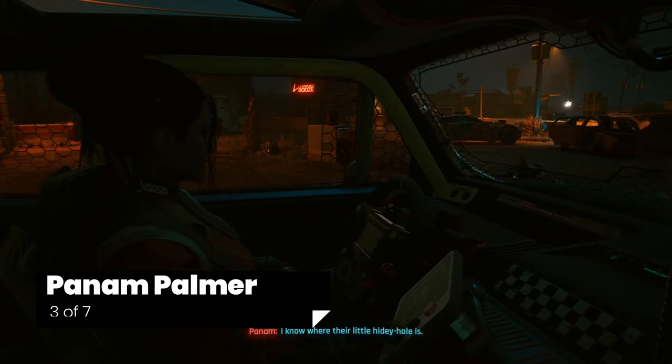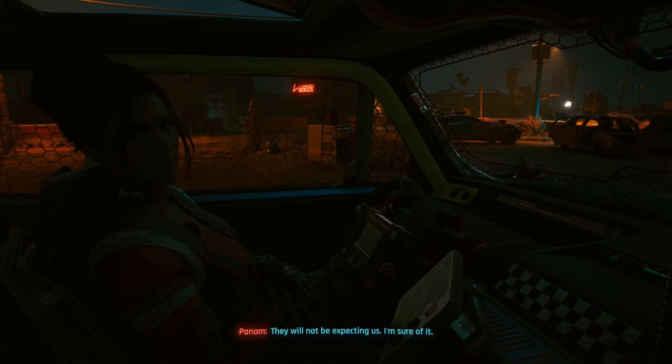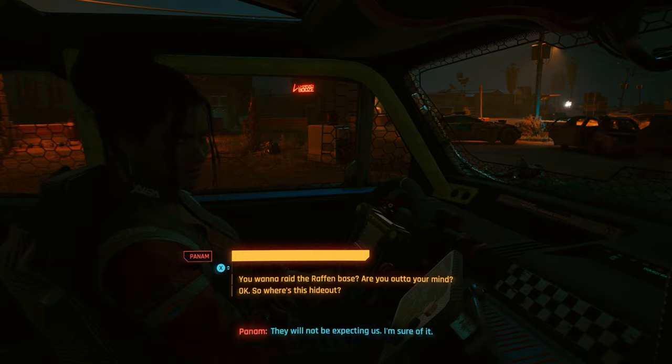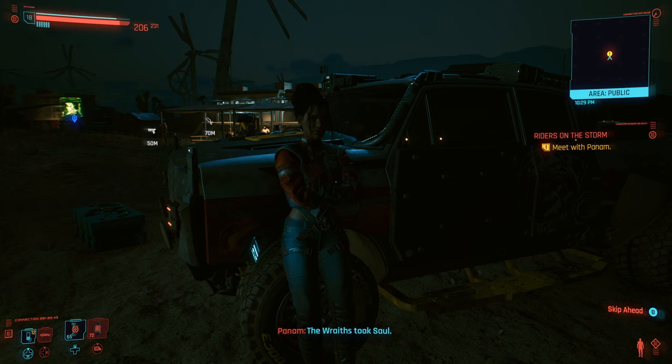Panam is next and she'll only romance you if you have a male character. You start working on this romance from an early mission called Ghost Town. During this mission, after getting Panam's car back, you'll want to pick the dialogue option 'okay so where's the hideout' and she'll thank you for having her back. At the end of this mission you'll go to a bar with Panam, and in this conversation choose: drink to your ride, maybe we just get one room, and then not exactly what I meant. Panam agrees to take one room but only to save money — this is fine. From here, just pick dialogue during the rest of this quest and the Life During Wartime quest that you feel will help towards romancing her.